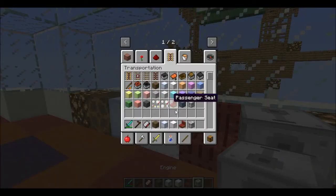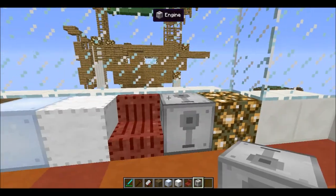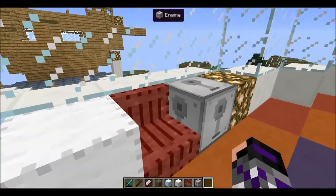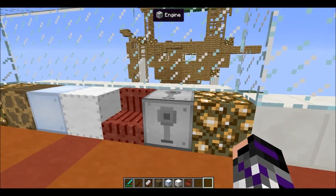The last block we have is the engine, and the engine is a total mystery — it has no crafting recipe and nothing is stated about it on the Minecraft forums. I have no idea what this block does. I think it's already in here but doesn't do anything, so we're going to leave that for now.